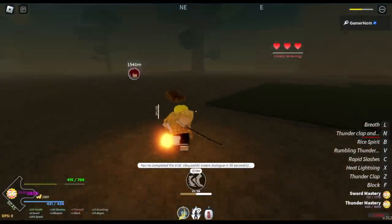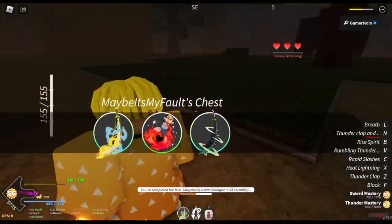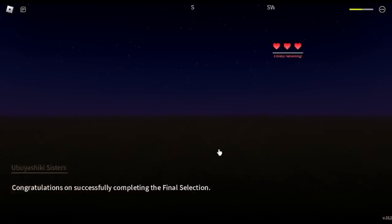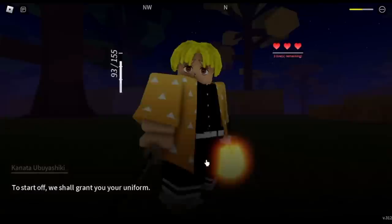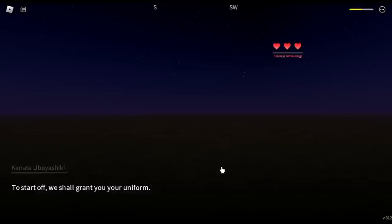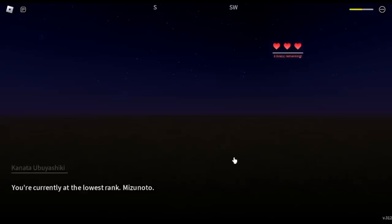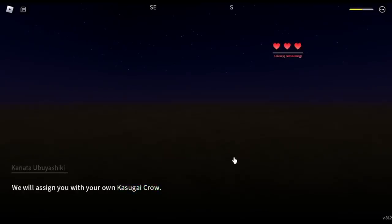There you go. After that, a countdown — these are the items that we got. They will give you the crow. Now we are part of the Demon Slayer Corp. Guys, should we reach max level here or should we unlock the other fight style first in the first map? Comment in the comment section. Slayer Corp allows you to climb the ranks — we're Mizunoto right now. How about we become a Hashira? Is that even possible? Comment in the comment section. We also have a crow.